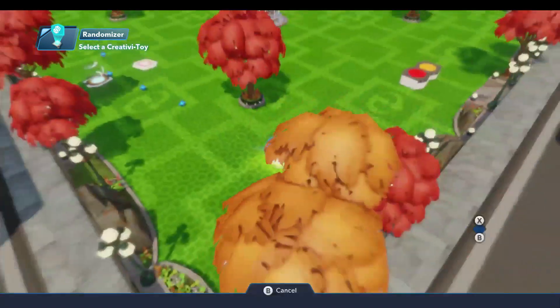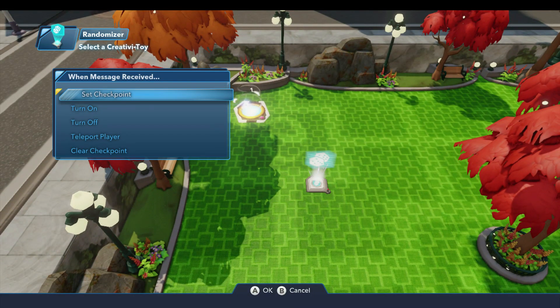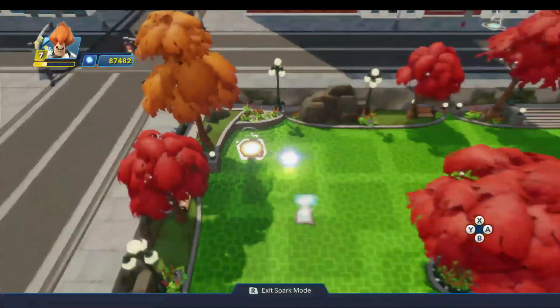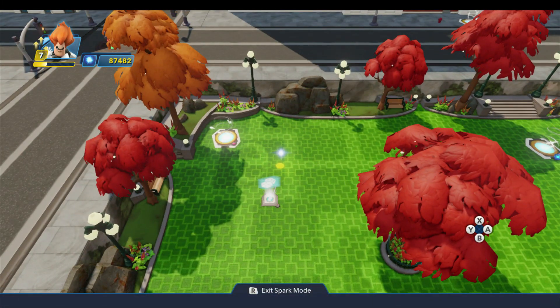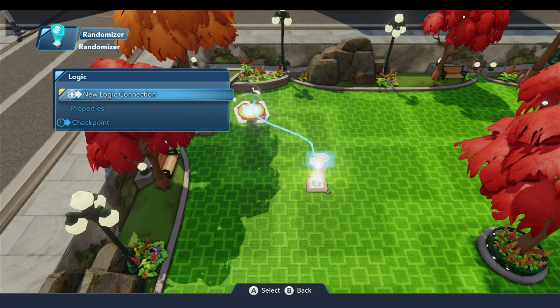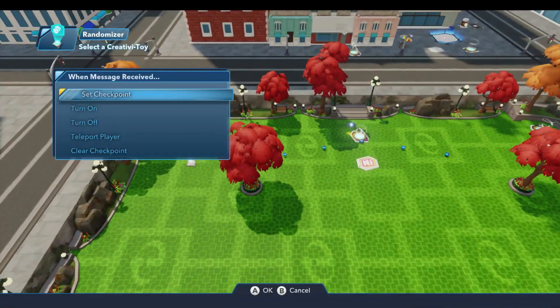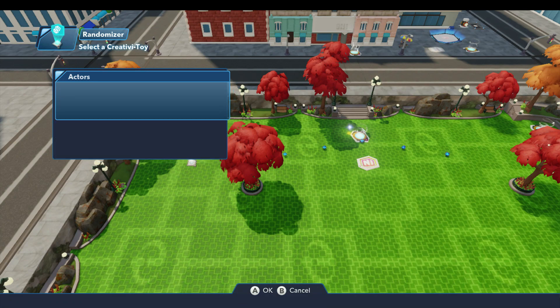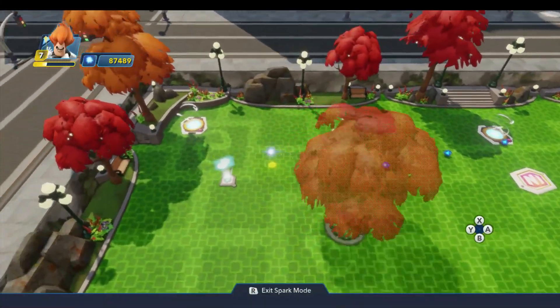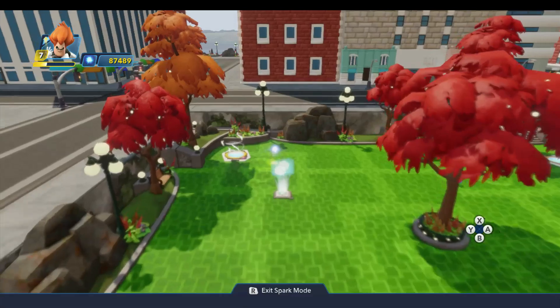We'll create a new logic connection. On random trigger one, we come over to the first checkpoint and open the logic menu for that. We're going to do a set checkpoint on that, and we'll do it for all — there's no need to make it complicated by doing a set for player one and a set for player two. Then we do the same thing for the other logic signals: come back to the randomizer, new logic connection on random trigger two, come over to each of the other checkpoints, and do a set checkpoint for all. We do that for every one of the ten we laid down — ten random trigger signals, ten checkpoints, we need to hook them all up.